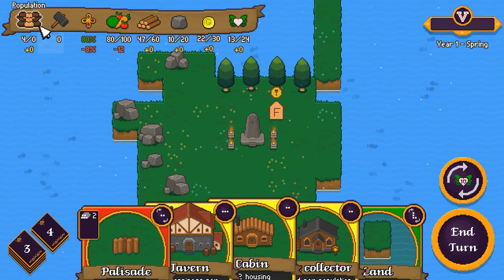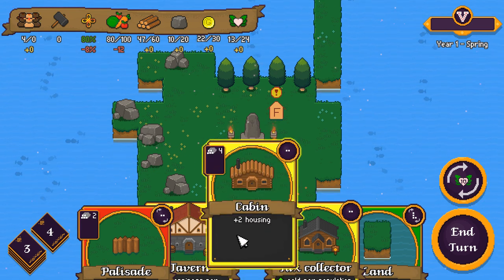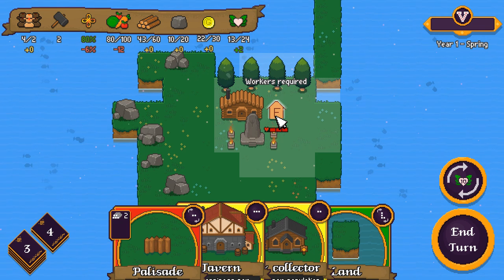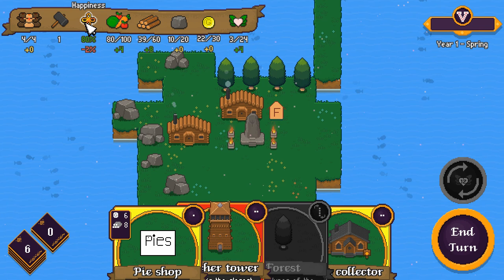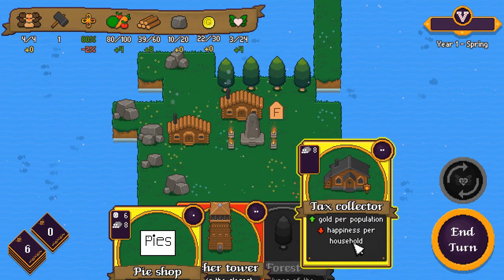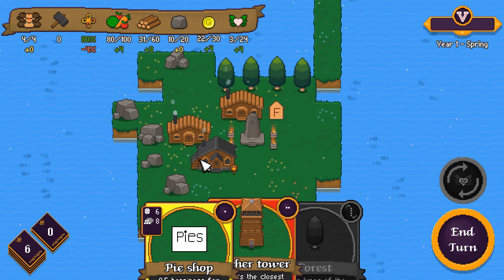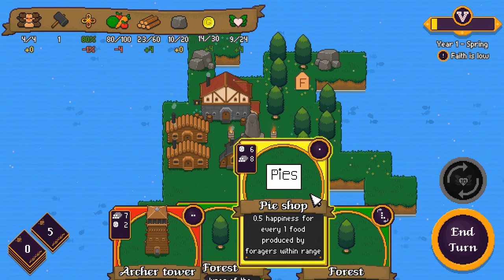Faith is one of your resources, which you can see here at the top of the screen. You have population, who become workers once they've got a house, and then they can be assigned to different buildings. Happiness is next, which can be affected by homelessness, unemployment, and taxation, amongst other things. That's easily fixed by getting your population drunk or feeding them pies, just like real life.